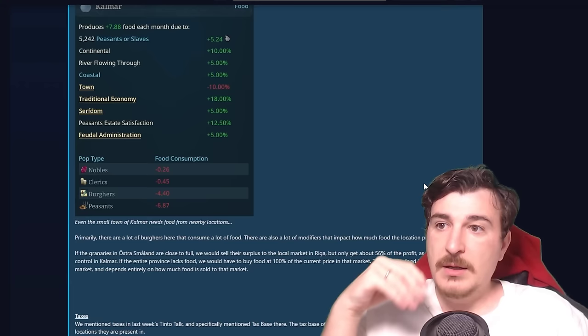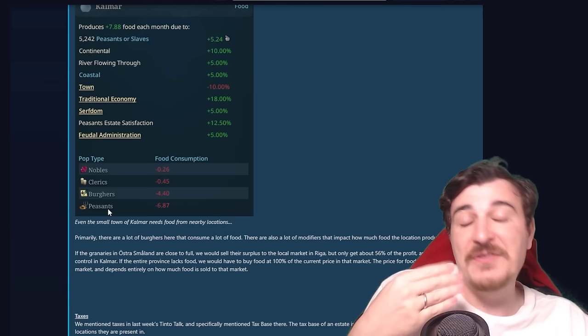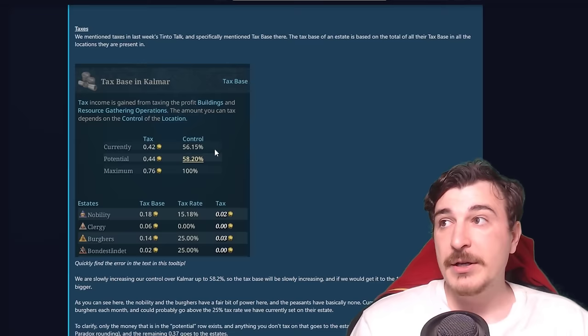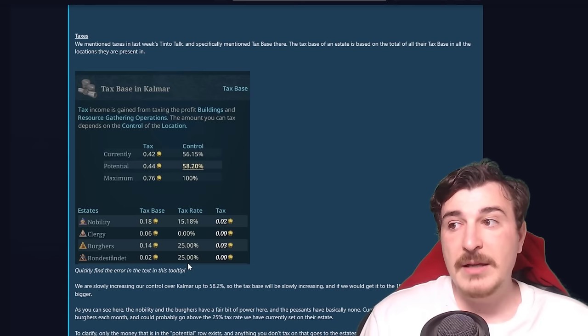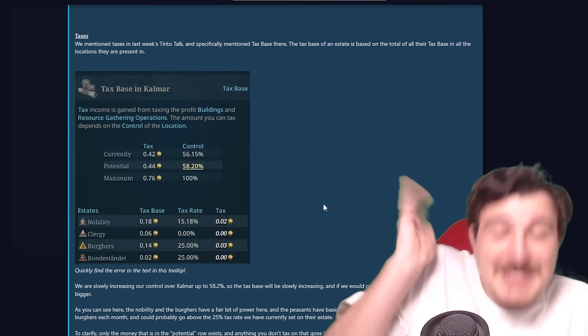Going back to population: there are going to be at least four different layers of society — nobles, clerics, burghers, and peasants, with peasants possibly also including slaves. Population is going to directly influence the power your various estates have in your country. Looking at the base tax breakdown for Kalmar, you can see the tax rate is different for each layer: nobles at 15%, burghers at 25%, peasants at 25%, and clergy at zero — a recurrent theme, as the clergy in most countries, especially Catholic nations, won't be taxed.